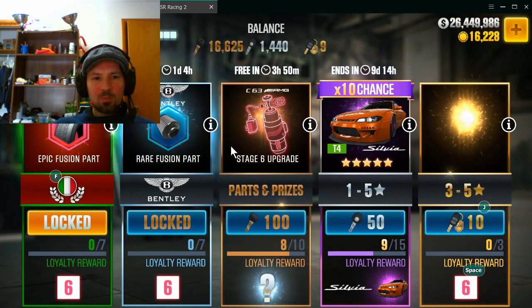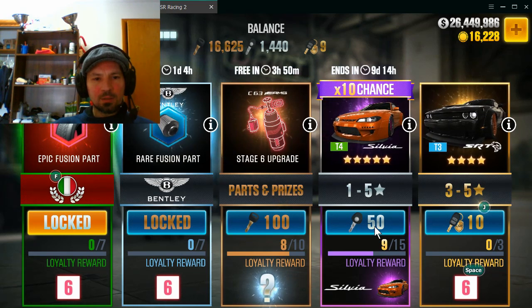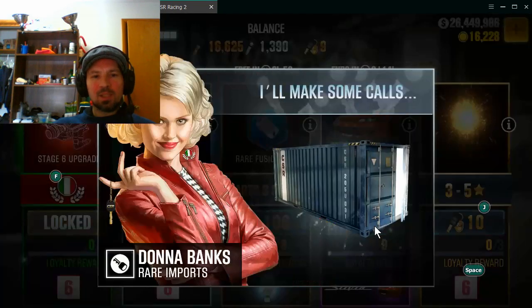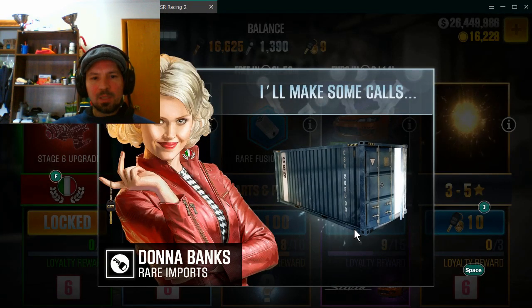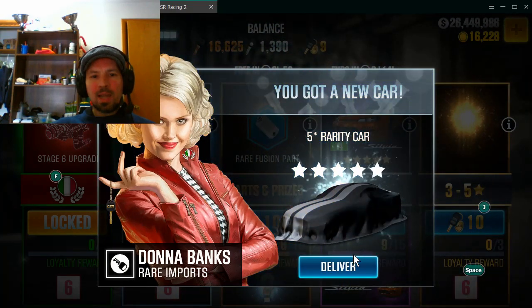I'm going to try this one more time — watch that bronze crate, as soon as that item changes use your keys. I think I clicked it slightly late that time. Well, let's see what happens. Nope — we got two in a row! So this trick seems to work if you time it just right.